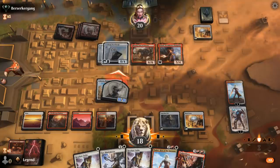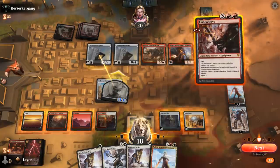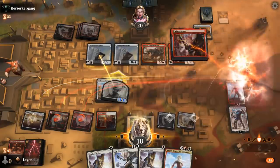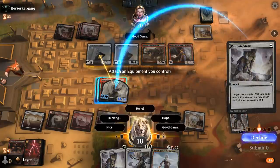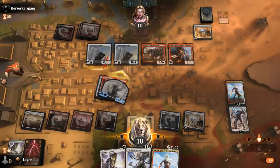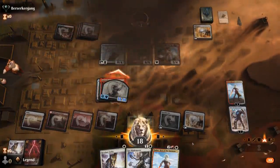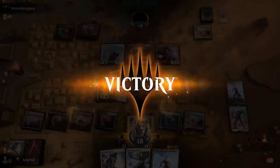We can still use Nahiri to make an extra token and move the equipment around. The Embercleave gives plus 1 plus another 2, so 14 Trample — that should be lethal. My opponent had a pretty explosive start with Ironhoof Boar, but luckily Karn prevented Deathbellow War Cry from happening, and Morag wasn't enough to get past my 11-11 token.